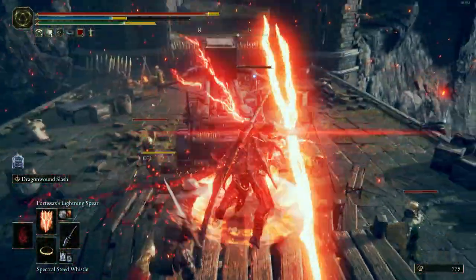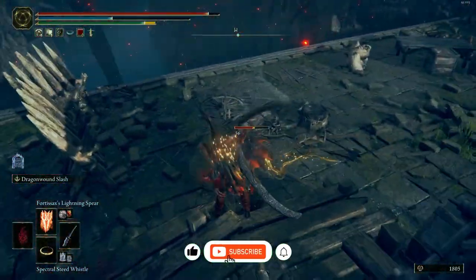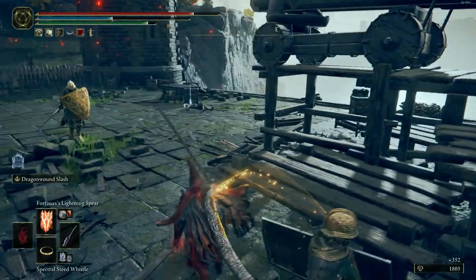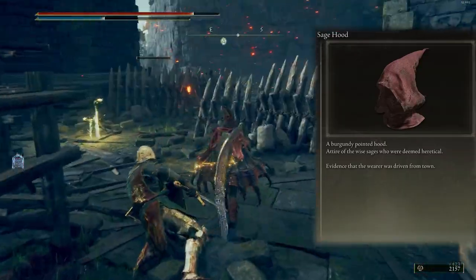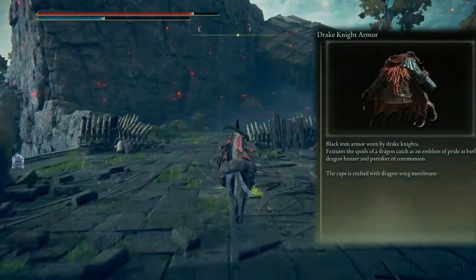Now it's time to show the armors — and don't forget to subscribe and like. The helmet is the Sage Hood. If you remember my story, I was a skinned dragon, and the chest armor is the Drake Knight Armor.